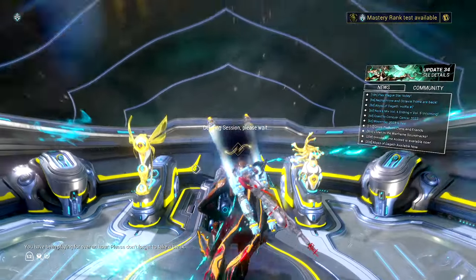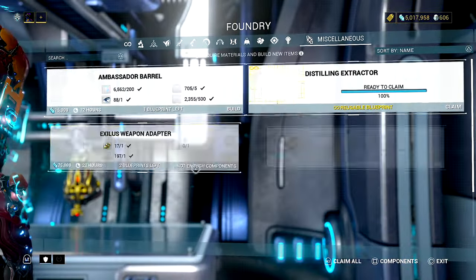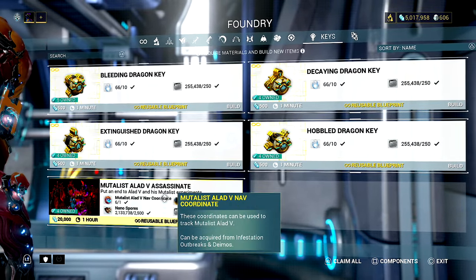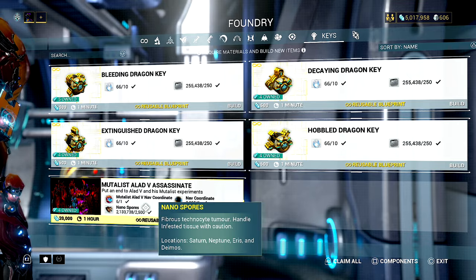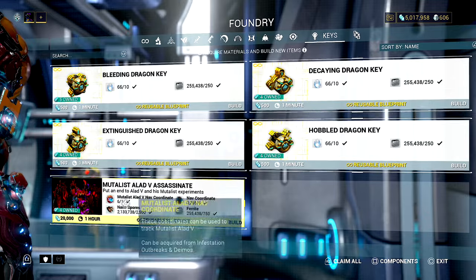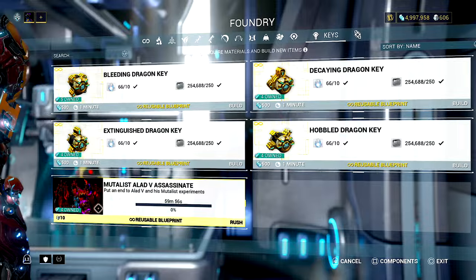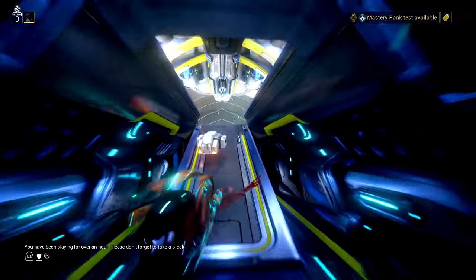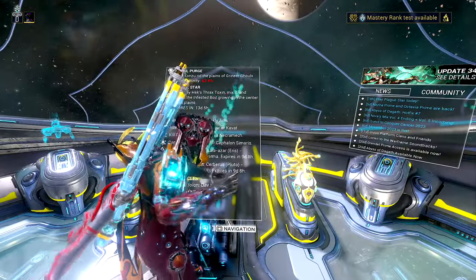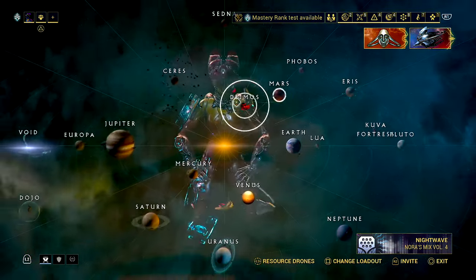You're going to be doing Deimos in sets of 20 to get yourself the extra keys. If you get a full squad and everybody shares keys - four keys - you can do this with one run each time. Obviously if that fails you're going to have to go through and do another key share set. It'll be over in your keys area where you can use your Alad V nav coordinates to run it. I've been playing a while and helped a few people, which is why I have so many - I always pick them up when I see them. Each one takes an hour to build.